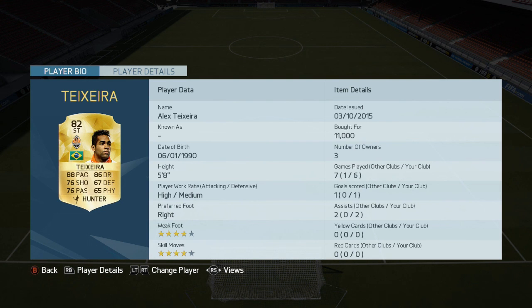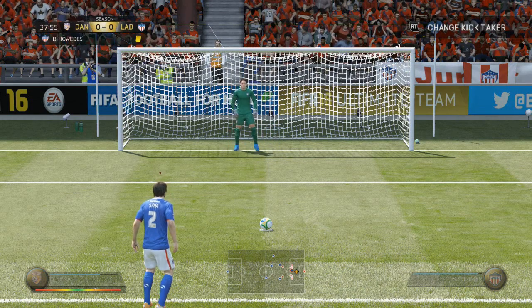And Texaria as the striker — look at the stats on this guy, he can play anywhere. Sadly not the in-form version, but I was working on a budget at the time and, to be honest, he's a lot cheaper than 11k now.